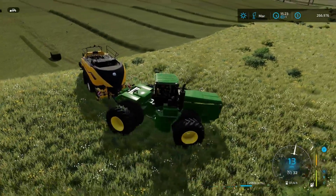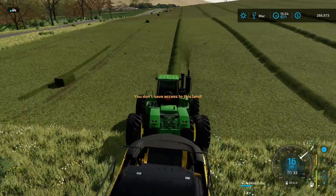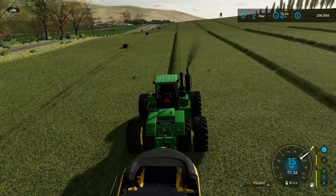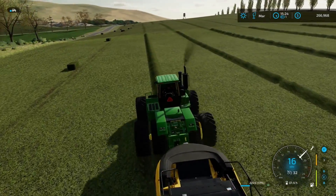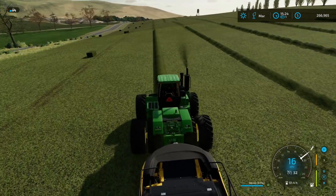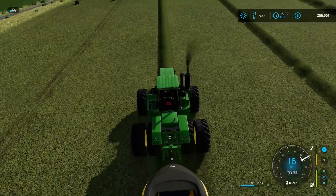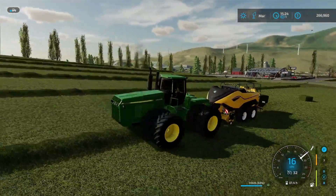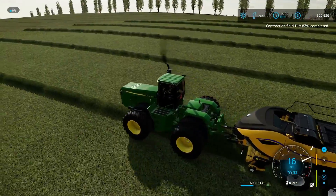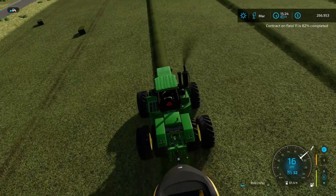We had to pull the John Deere out for the bailing because these hills — the other tractors just won't be able to accommodate this incline. Jobs like bailing on hills or using the forage wagon are really the only times I like to pull the John Deere out, because the struggle to get it done without it would be horrendously horrible. We're going to get some more of this bailed — contract on field 11 is at 82%, so we're just going to let him go do his thing.